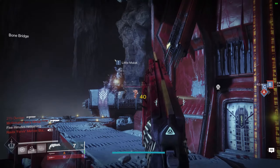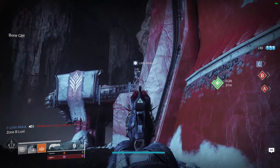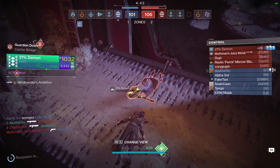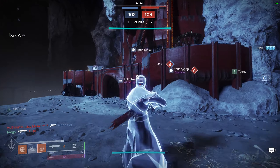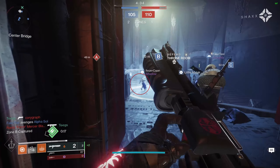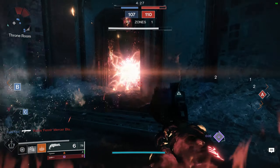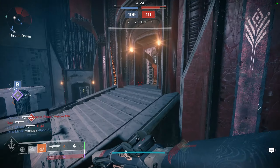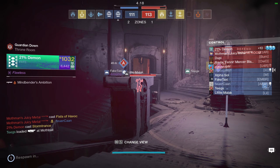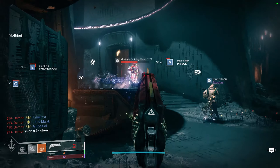My recommendation for perks on this weapon — since you do have a selection in the third and fourth column — you're going to want to use Opening Shot and Quick Draw. That's going to be the best perk combination since Quick Draw allows you to quickly react to enemies that are pushing you that maybe you weren't prepared for. And Opening Shot gives you the most consistency with that boost to range and accuracy. I know some of you really like Slide Shot, and Slide Shot's great, but I find the impact of Opening Shot to be a lot more prevalent when using shotguns. Opening Shot is what made Astral Horizon so strong and is also part of what makes this shotgun so strong.